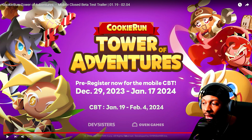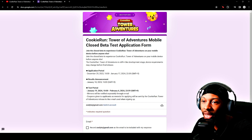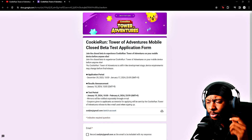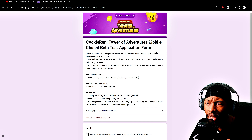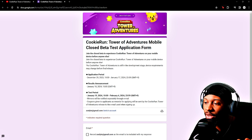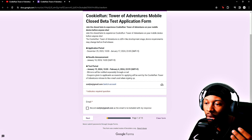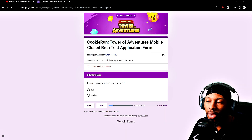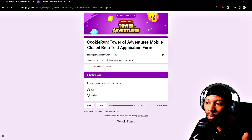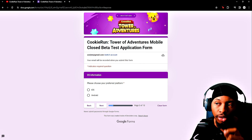I want to talk about the actual sign-up process. There is a link down below for you guys to check out. I actually found this on TapTap — if you download games on TapTap, this is the application form to apply to their beta. It goes over all the details. I'll hit next here and skip a little bit ahead. They're going to ask you what your preferred platform is, so you want to make sure you choose the device you want to play on.